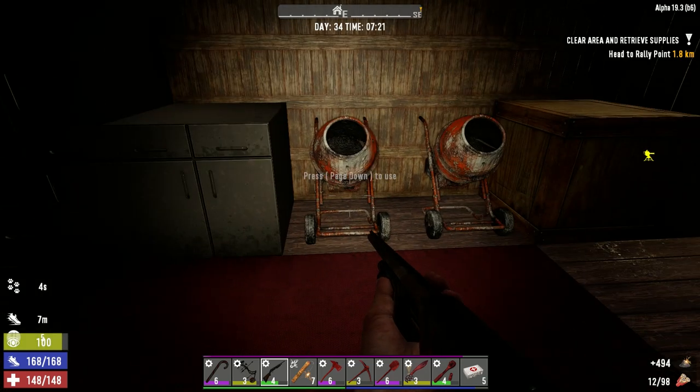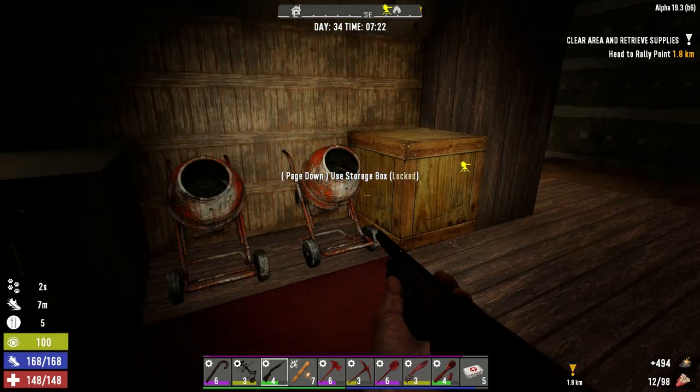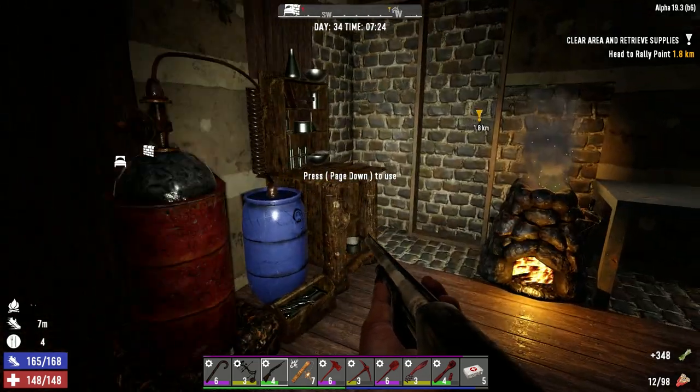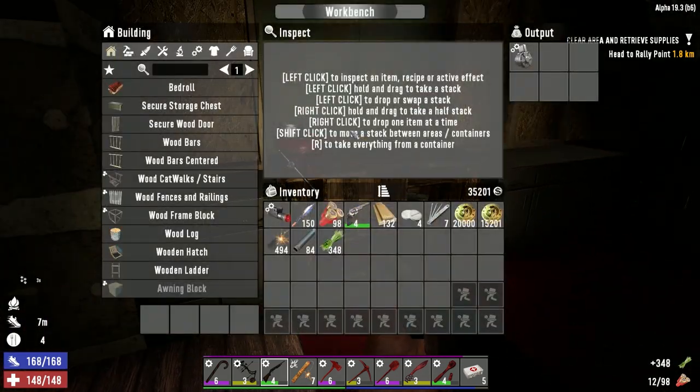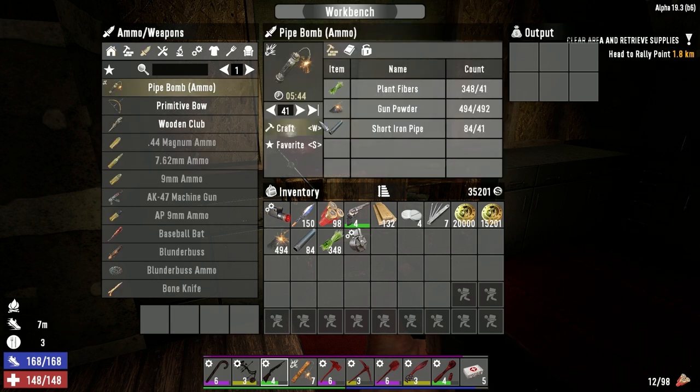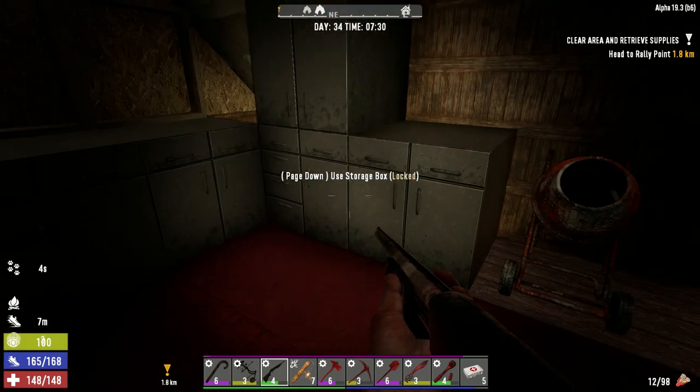We should probably get some of that moving before I forget — we need pipes. We got 29 of these, so we don't have to worry about that. There's our drum mag — beautiful, that can be used for horde night. Pipe bombs — how many can we make? 41? Let's just make 30 and save some of our gunpowder.